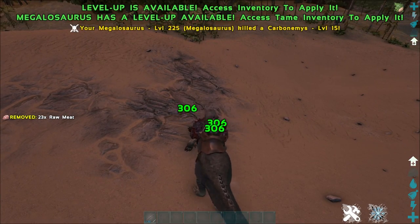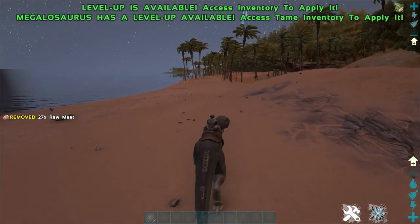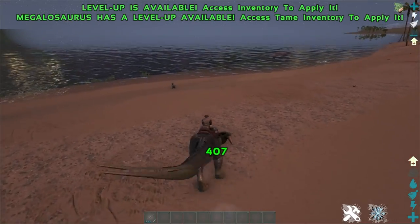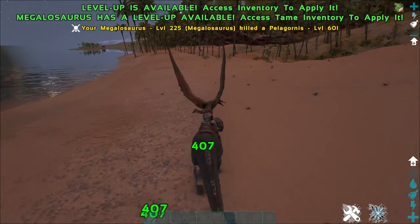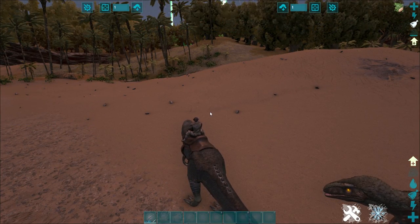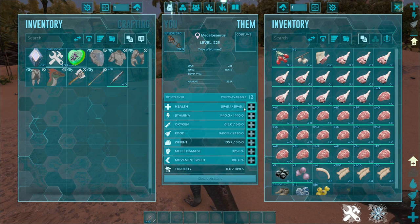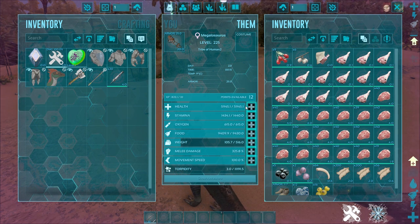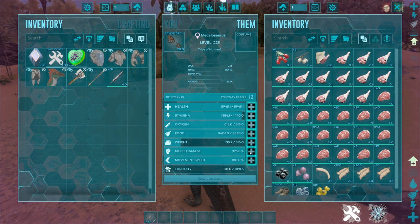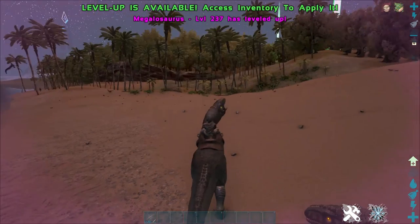From dealing 81 damage to 306 damage — it's a big difference. And we're not even imprinted and not even mate boosted. Now that we're mate boosted, we deal even more damage: 407 damage per tick. Easily, easily can out-damage Rexes. They have pretty decent HP as well — easily able to rival Rexes. We actually got a pretty solid Megalosaurus here with 5,945 health and 325 melee damage from a base tame.